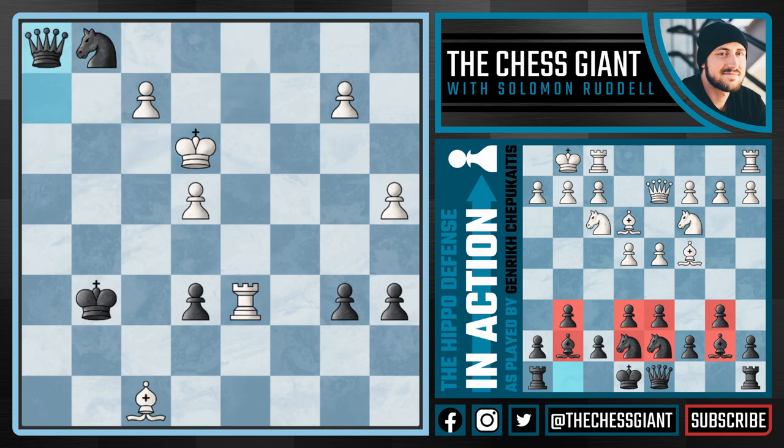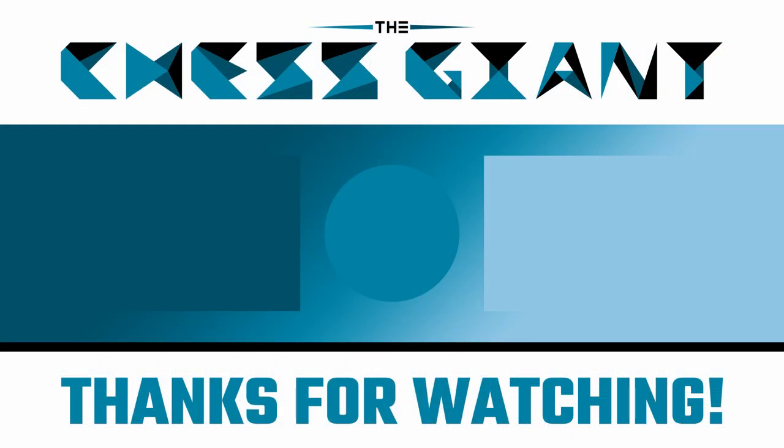After Rook takes d6, and h1 equals queen, white resigned the game. A beautiful game that really highlights the attacking chances that black has in this opening. If you'd like to learn more about the theory behind the Hippopotamus Defense, click the video to the left. If you'd like to explore more chess openings in general, click the playlist to the right. Leave a comment below to let me know what other videos you'd like to see, and as always, thanks for watching — peace.